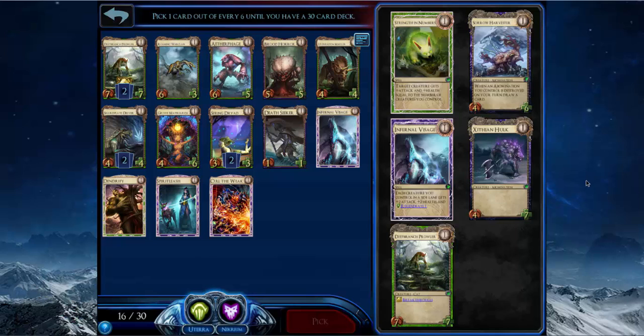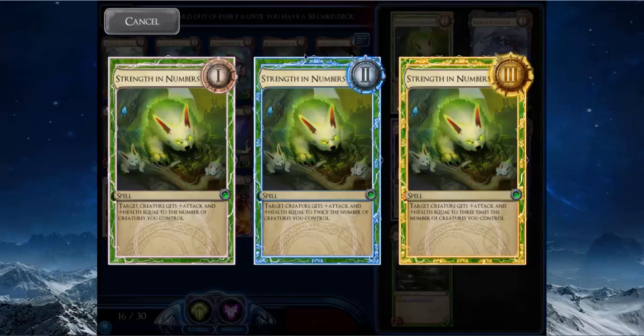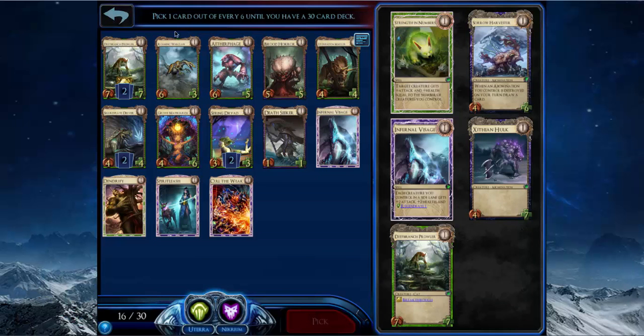I could take Infernal Visage or Strength in Numbers — those are the two best cards in this pack for me. I think Infernal Visage is a little better. Strength in Numbers is overbearingly good in ranks two and three but at rank one it's not good at all — it's worse than Enrage, which is plus-three plus-three at rank one. This averages around plus-two or plus-three, but sometimes it's only plus-one because you're losing a creature in order to play the spell. So I'm going to take Infernal Visage.